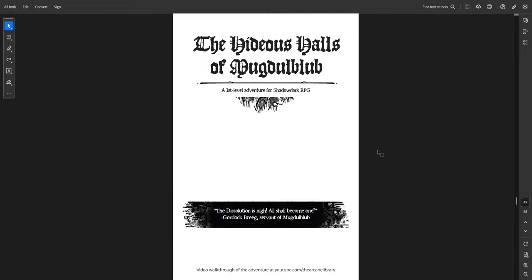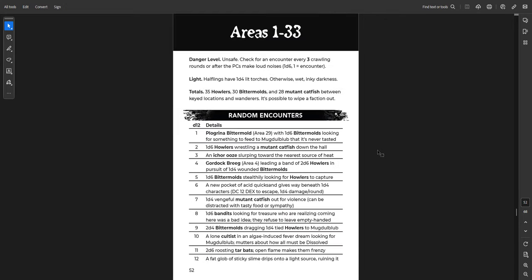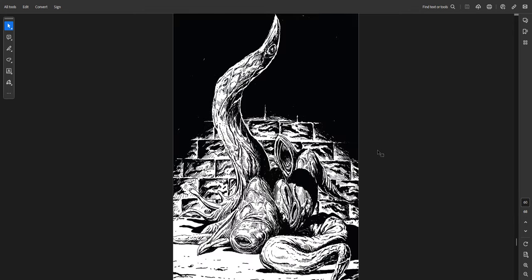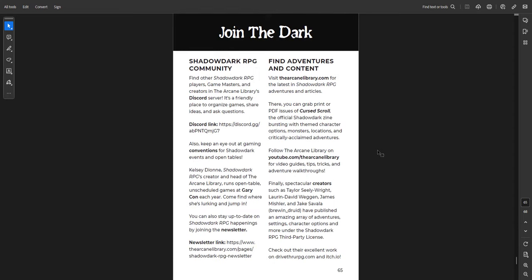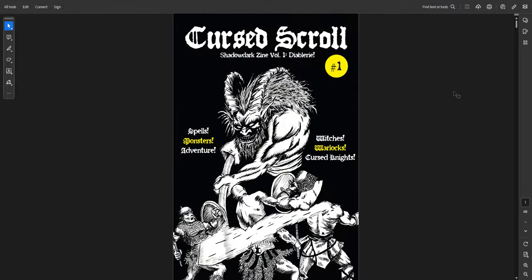Then you have a first level adventure for Shadow Dark — the Hideous Halls of Mogdoblob. You get the Room Key, Background Factions, Bitter Mold Keep, and the Order of Battle — how things will react if events unfold. It's a 33-room dungeon, so it's quite large. Lots of good things here with great art. You also get information on the Shadow Dark community and how to join in, a map of the dungeon, and a diabolical treasure on the back cover. That's Cursed Scroll 1, Diablery — all about dark magic, witches, and warlocks in a cursed region.